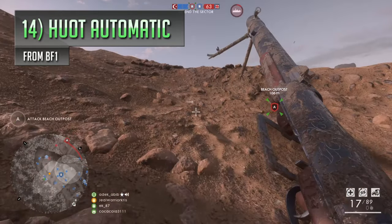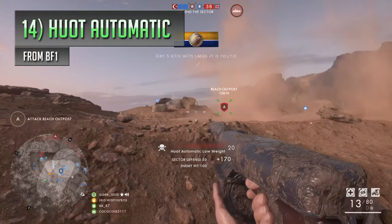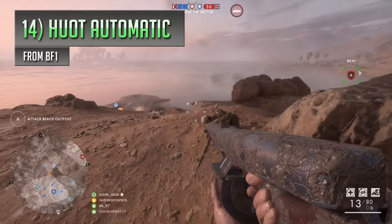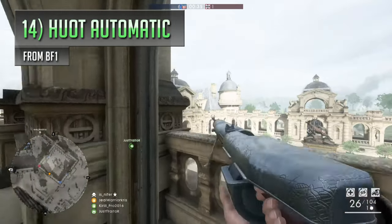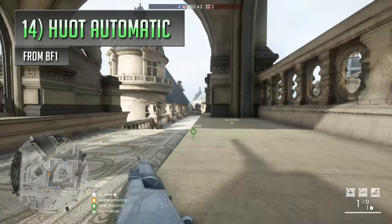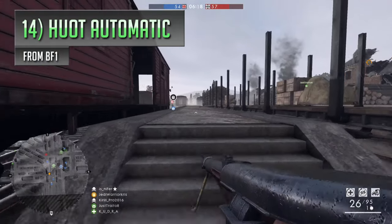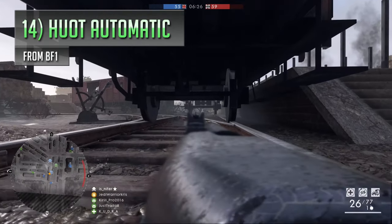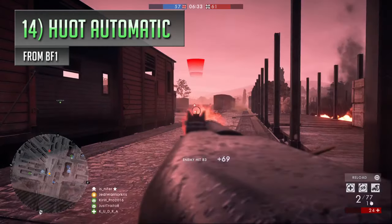Right from the very beginning of Battlefield 1's life cycle, the Hewitt Automatic has generally been a bit of an outcast, essentially looking like a poor man's Lewis gun — holding less ammo per magazine and having a marginally slower fire rate. What the gun lacks in those areas, it makes up for in its ability to stay on target, as it has a very respectable recoil pattern, being much more accurate than the Lewis gun. It's not a very aggressive gun, but providing you keep a bit of distance and learn to counter its long reloads by swapping mags before you empty them, the Hewitt Automatic can be a bit of a laser beam, designed for picking off targets from afar.